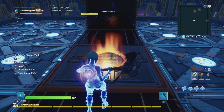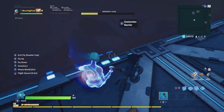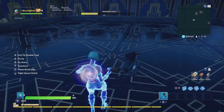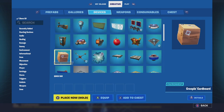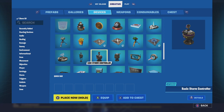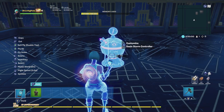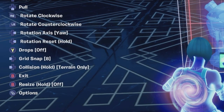You can put a storm right in the dead center of your box fight map. If you have a room below or above, you want to keep it out of the way — I would suggest putting it below or above the box fight. In this case I made a below area, so we're going to go into our devices and grab a Basic Storm Controller. That's the most important thing, so go ahead and grab that.